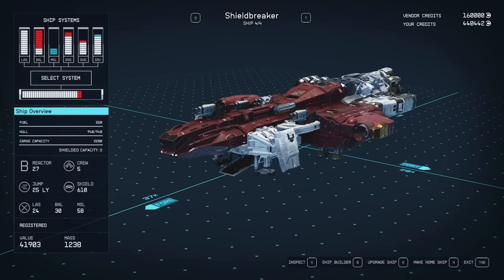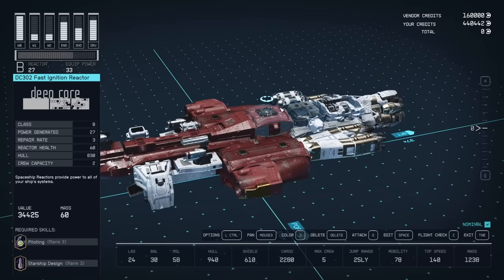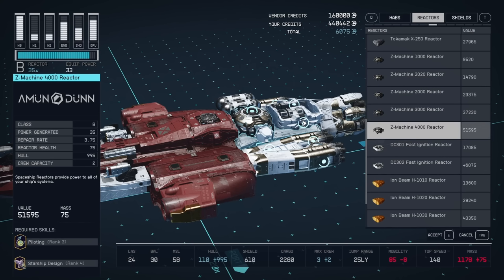Like I said, we're going to be editing the Shield Breaker, but you can upgrade any other ship in your fleet this way as well. The only reason I really wanted to start with the Shield Breaker is because it already had the fast ignition reactor on here. But I really want to upgrade this more because I have invested into Starship Design. So I'm actually going to delete this reactor and add a new one. We want the Z-Machine 4000 reactor. It is very expensive at $51,595. It requires Piloting rank three because it is a Class B reactor, and it needs Starship Design rank four because it generates 35 power. It has high reactor health as well as high hull health. This is only five points away from the maximum reactor power you can get in the game.